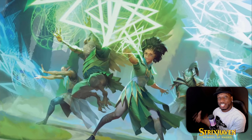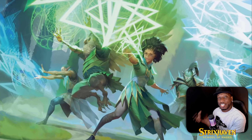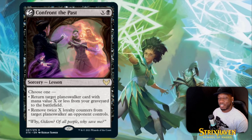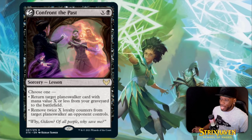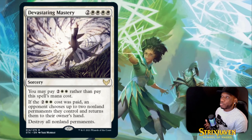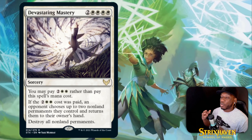Being able to use that first mode to bring a planeswalker from the graveyard to the battlefield is going to be good, especially if it's a Jace to draw cards. It's a Lesson card so it doesn't take up space in your main 60 — you keep this in your sideboard for best-of-one. That's the beautiful part.